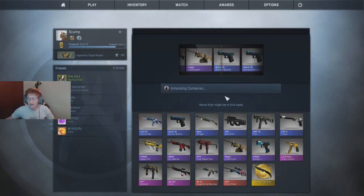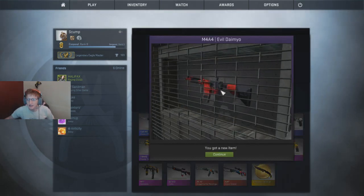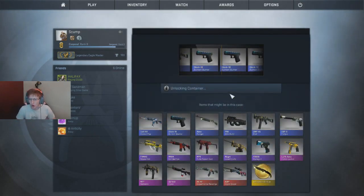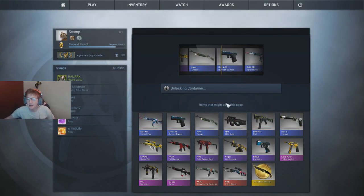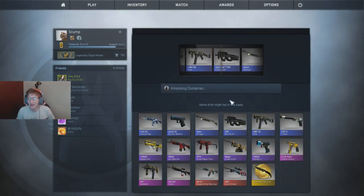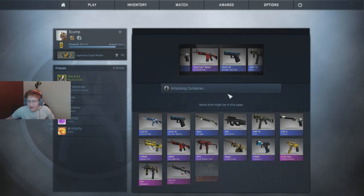P90 Elite Build again - not what I'm looking for but that's fine, we have 17 more cases. Oh, an Evil Daimyo - that's actually a pretty nice M4, only like $3 but it's still a purple, still a pretty nice roll. A Bunsen Burner - I actually don't have that glock skin yet. Another blue though. I've got to get at least one red out of all this money, or I'm going to be one unsatisfied customer.